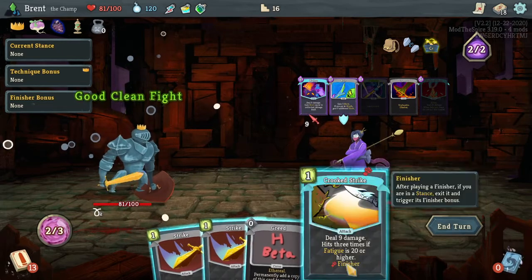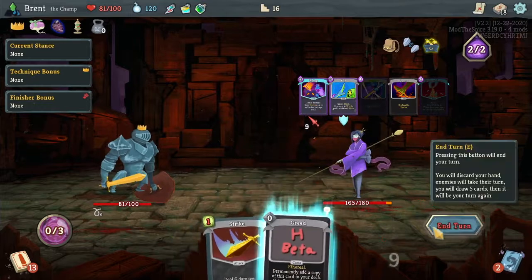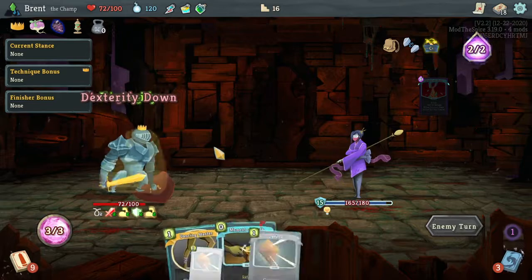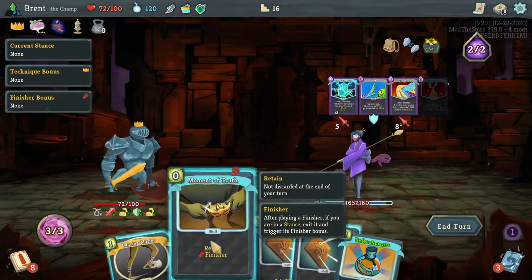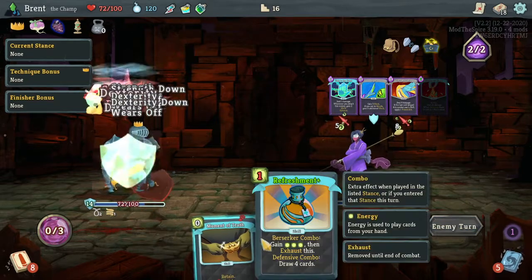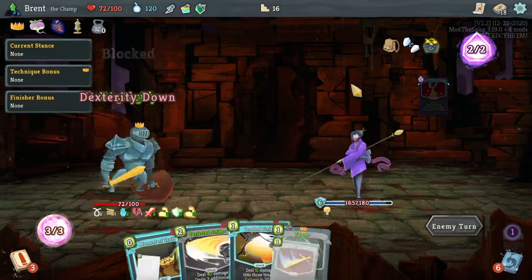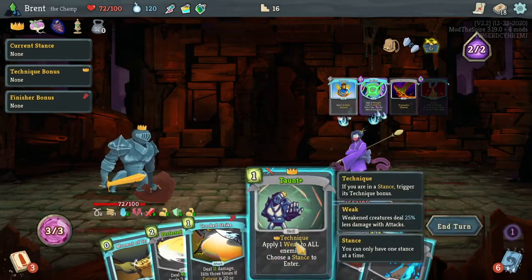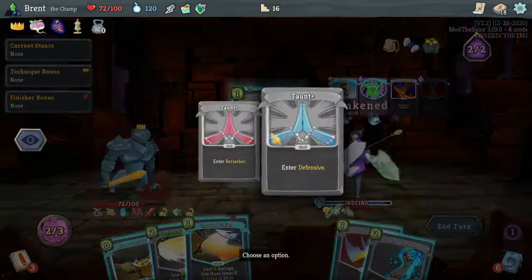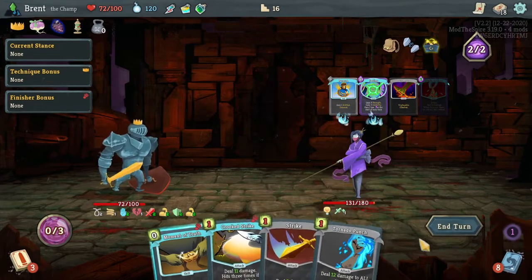Thought about it and it was actually not bad. This is not a great turn - do that. And then yeah, because perfected strikes are our game plan, he's doing no damage here. So I want to taunt for Berserk I guess, and then perfected strike just to do it. I don't know if I gained any technique for doing that to gain more strength.